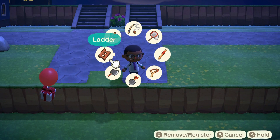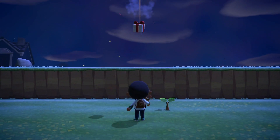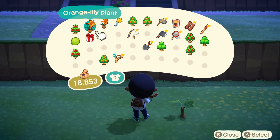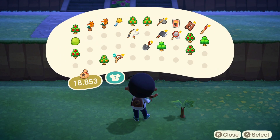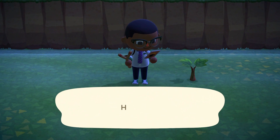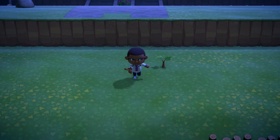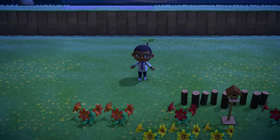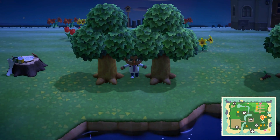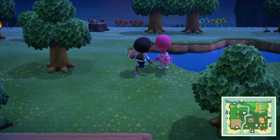Oh hey, there's a balloon — let's pop that real quick. It's a basket pack, so let's just learn it. This area down here I'm going to make sort of like the city area. I'm going to get rid of this pond and stuff.